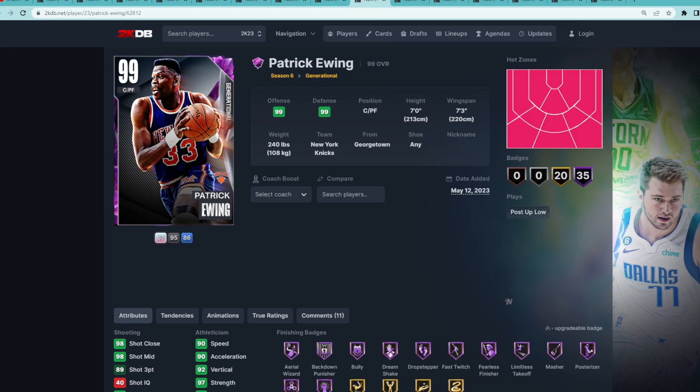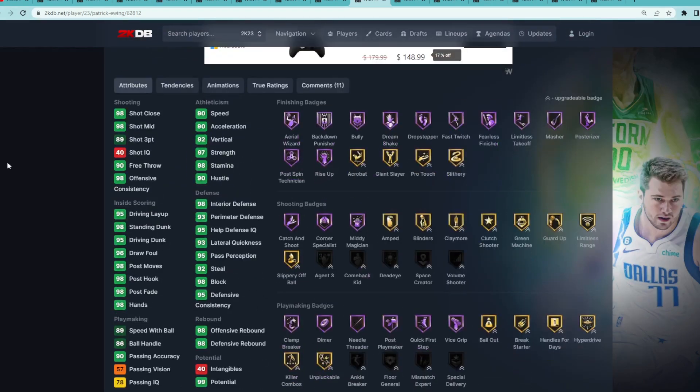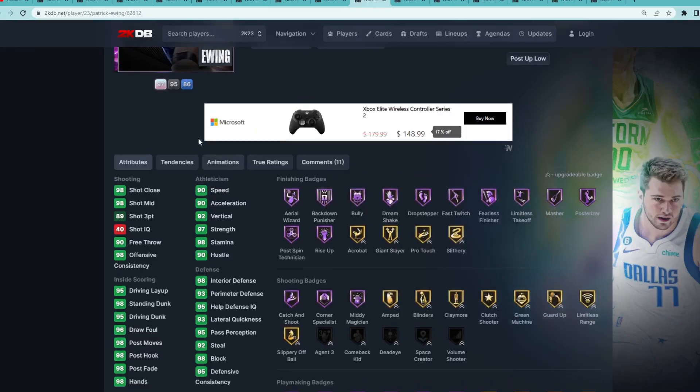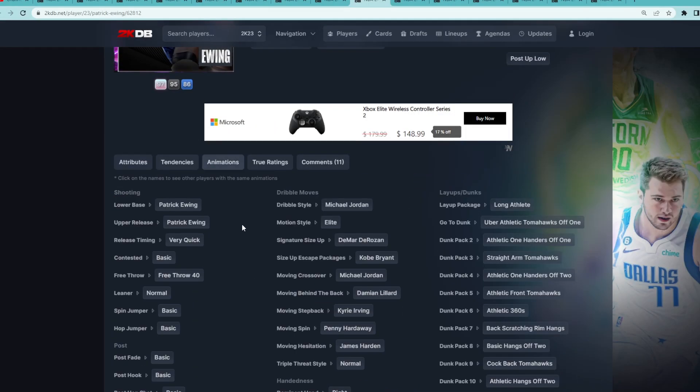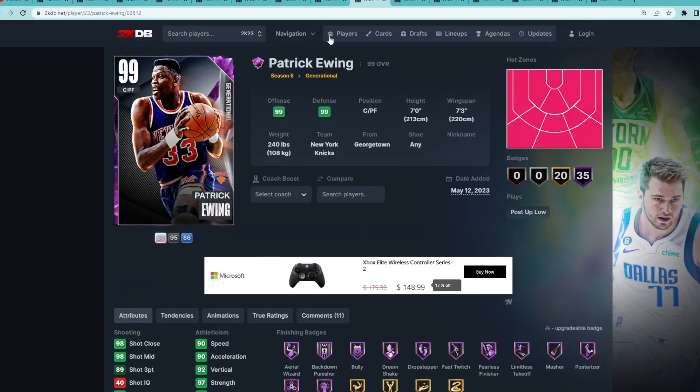Coming in at number 8 is the Dark Matter Patrick Ewing. I might actually put Dyson Daniels over Ewing, even though Ewing is going to be such a good defender and he's super athletic — that's why I have him at number 8. But his jump shot is just going to be so questionable in game that I don't know if this card's really going to be that good, but I'll keep him at number 8.